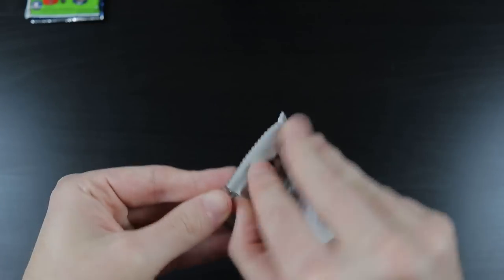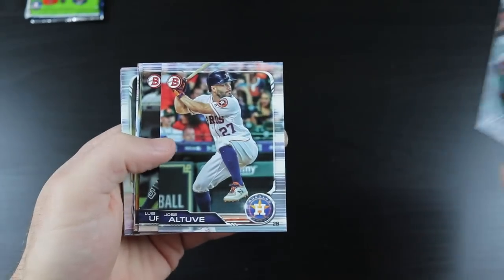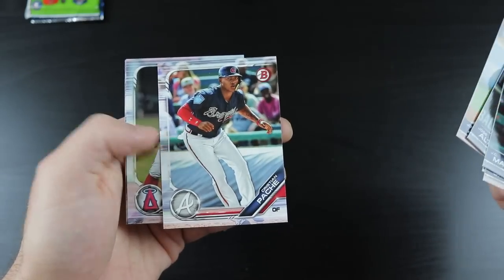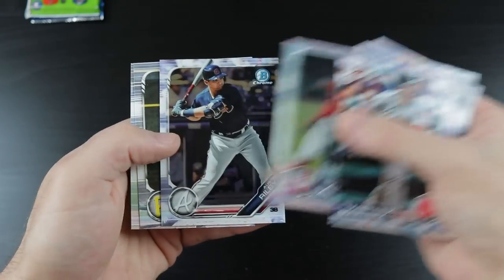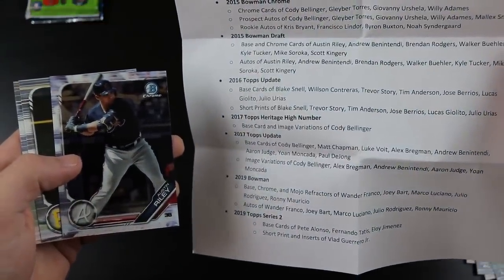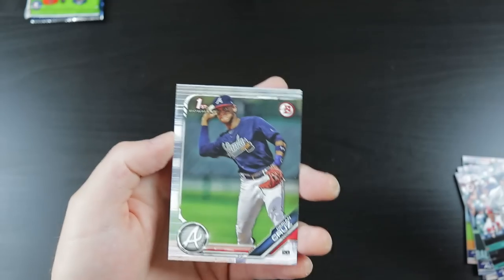2019 Bowman. We got JD Martinez, Jose Altuve, Luis Urias, Francisco Arcia, Josh James, Christian Pache. Hey, there's a Joe Adell — it's not a first Bowman or anything, but still a very cool card. Hey, there's an Austin Riley — not on the list but still, Austin Riley is a very good prospect. Also Mitch Keller and Darian Cruz.